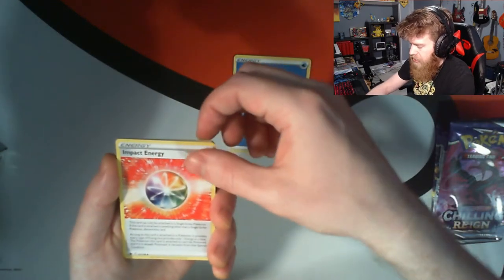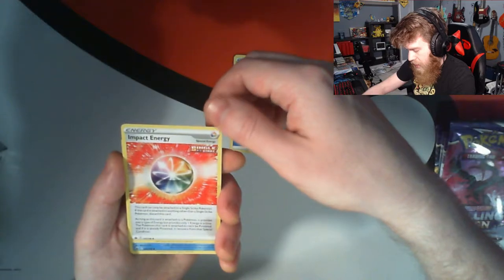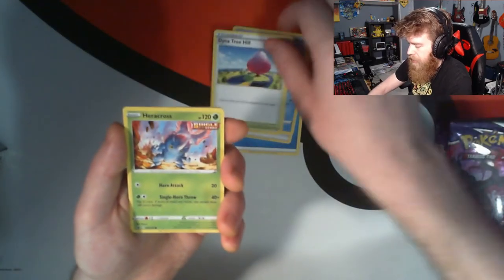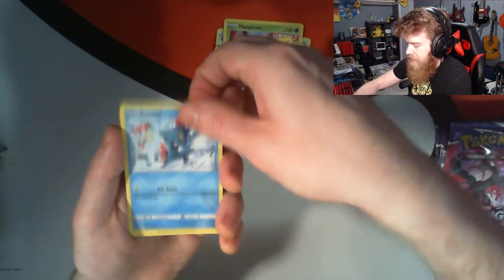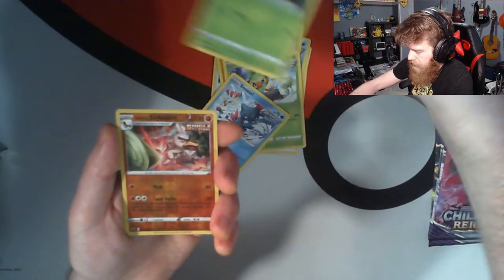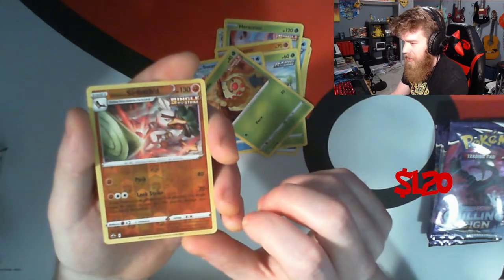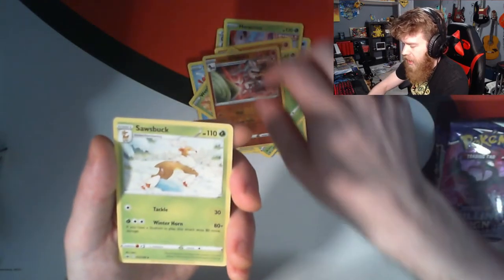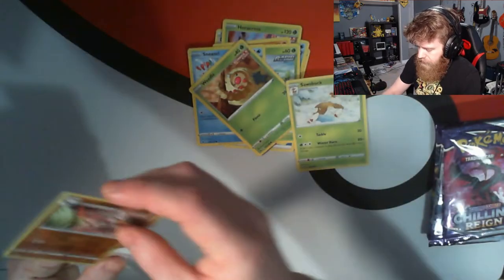We got Impact Energy — as long as a card's attached to a Pokemon it provides every type of energy. We got Drizzile, Dynamite Tree, Heracross, Clobbopus, Grookey, Sneasel, Weedle. Our reverse holo is Galarian Sirfetch'd — that's a beautiful pull for a reverse holo, I'll take that one absolutely. And our final rare is Sawsbuck, not as exciting as the Sirfetch'd.